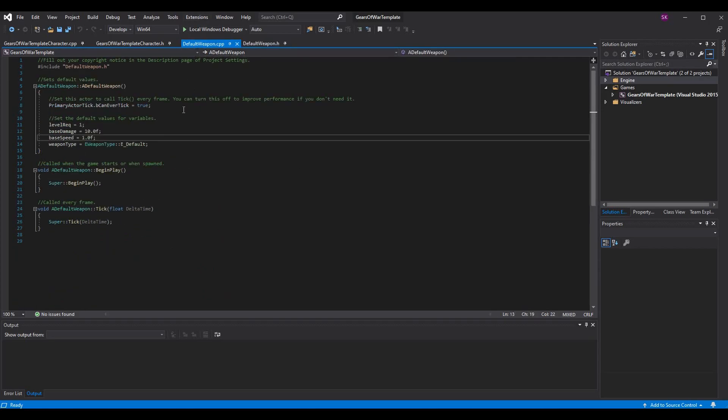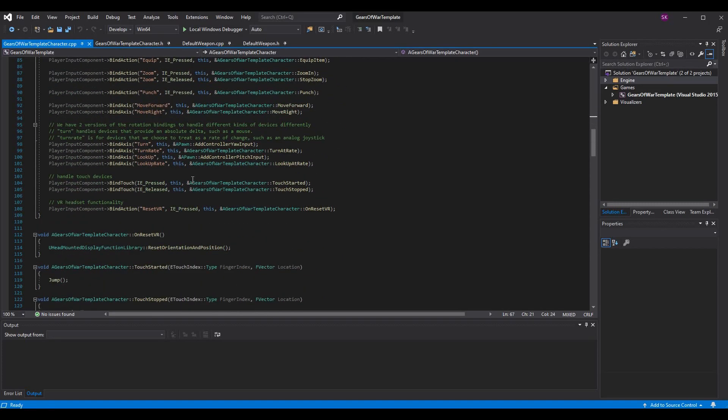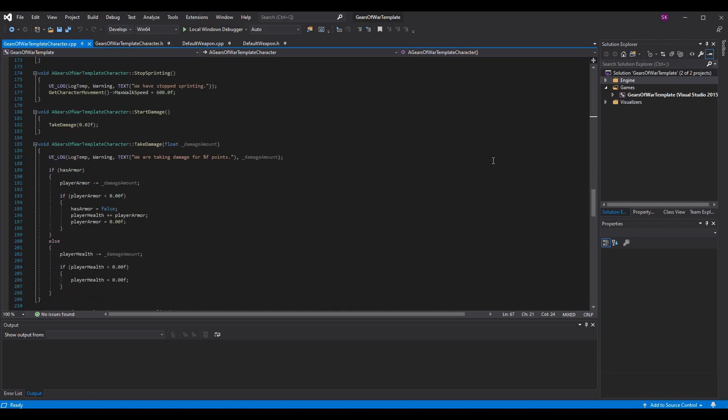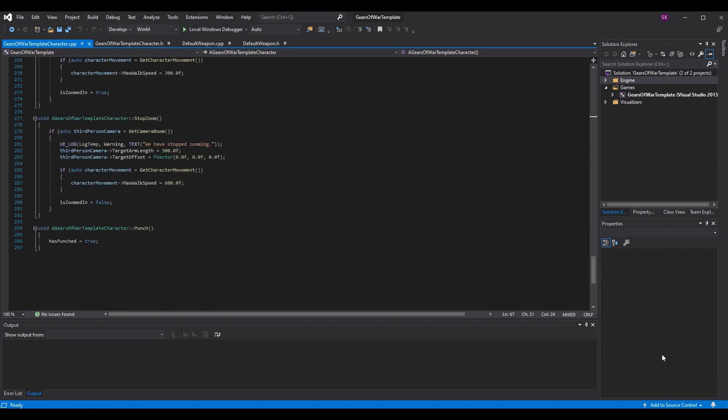In the constructor for DefaultWeapon, set them to a given value. I set base_damage to 10 and base_speed to 1 by default. In the character constructor, set attack speed to 1.0 and set current weapon to null pointer. You don't need to do anything else in code — the rest is done in Blueprint.